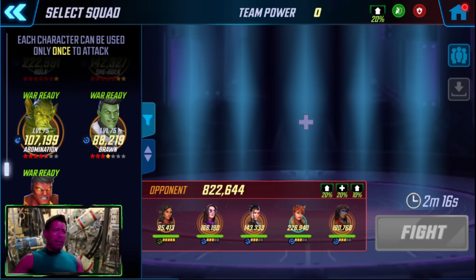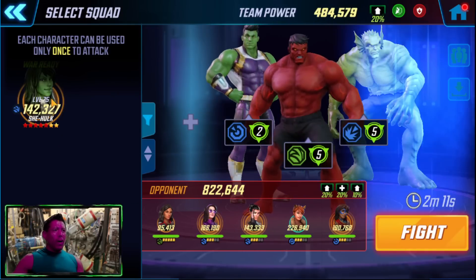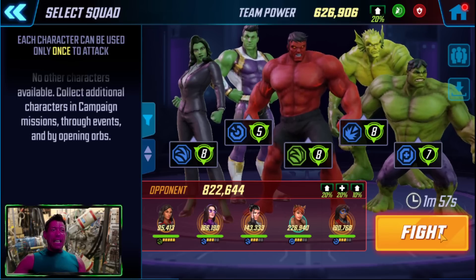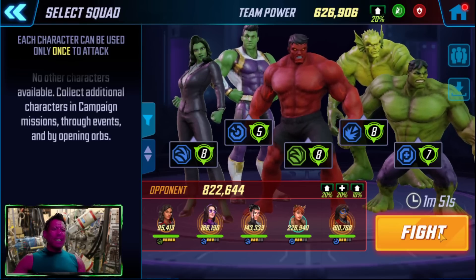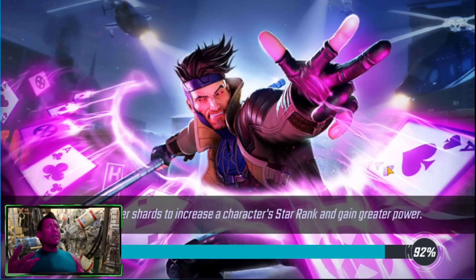We put Red Hulk in the middle, these two on the sides, and Hulk and She-Hulk on the ends because they're two powerful characters with the taunt. This is in the name of science — are they capable of this when not fully built? Probably a very easy match when fully built, but the question is whether they can do it in their non-ideal builds. We don't have a lot of power in Red Hulk yet — only three stars, no red stars. Let's see what happens.